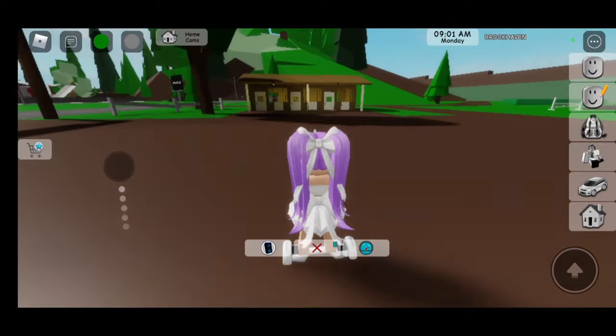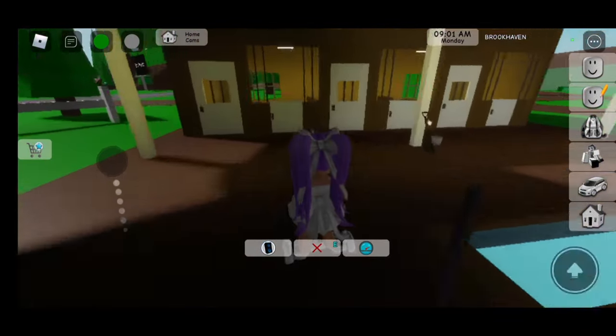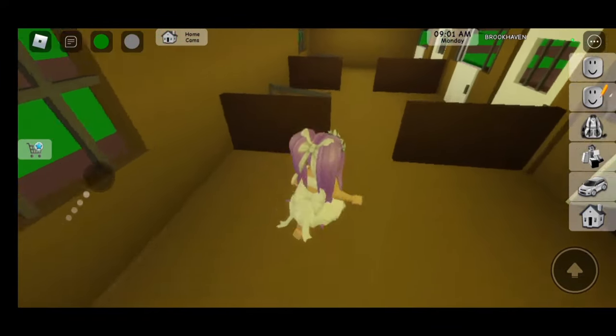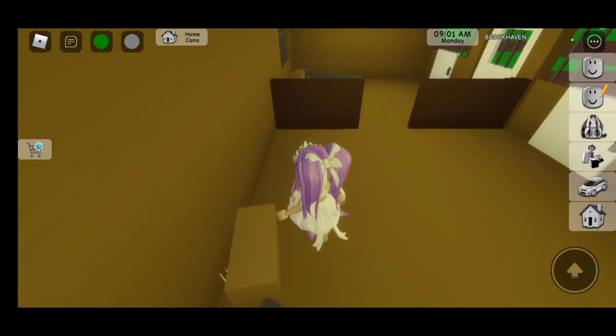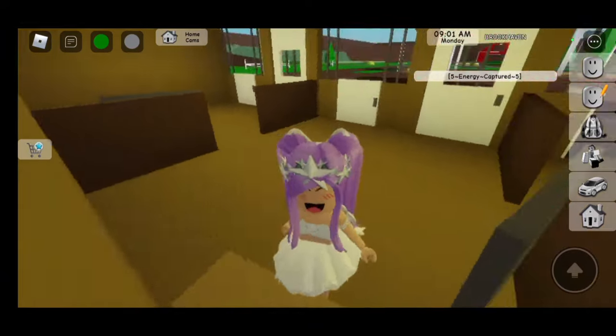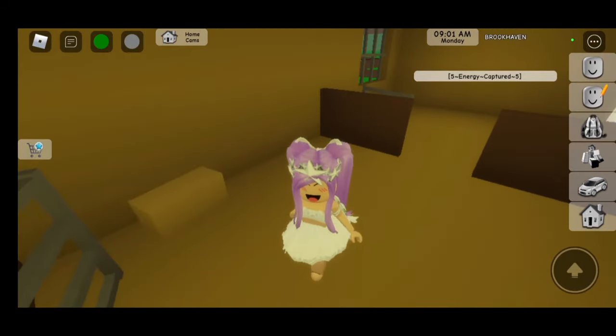Now we're at the gold ranch — let's go all the way over there to the stables. Go right over here, open this door, and you will see there should be some crystals. Look behind all of these — there we go, I found the crystals. Let's click on them — five energy captured.